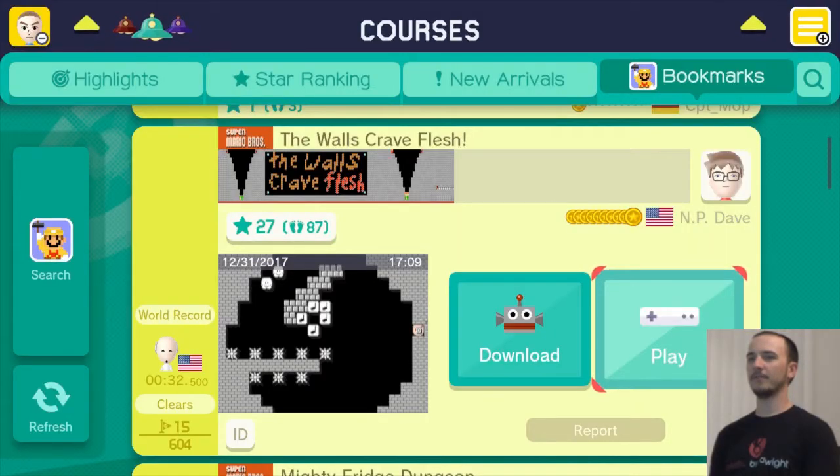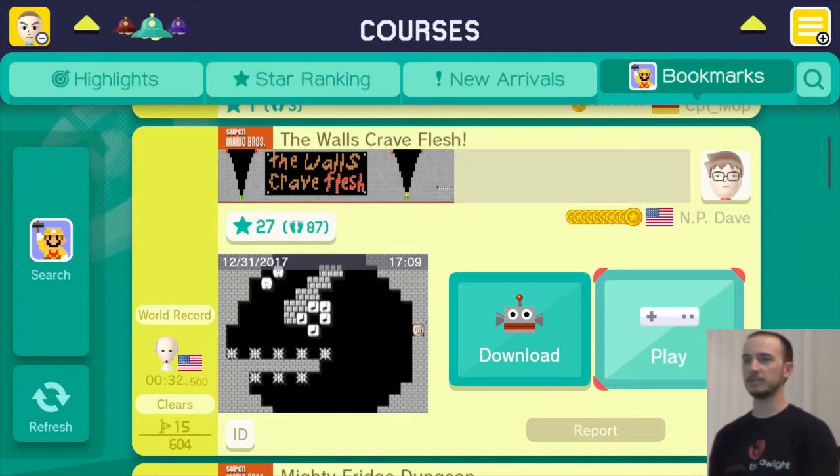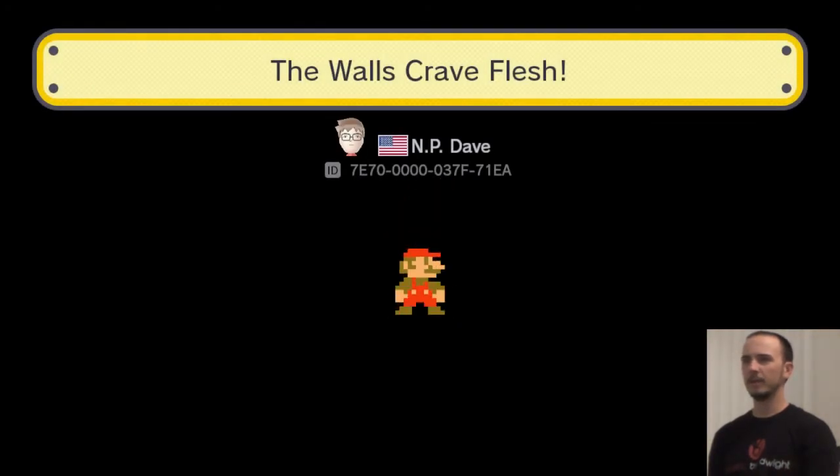All right, so our first level — I'm loving the pixel art. 'The Walls Crave Flesh.' Both the full level and also the chain chomp view. It's a 2.4% clear, so it shouldn't be anything crazy. Nice little warm-up. Really kind of curious what this level is all about.